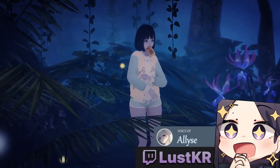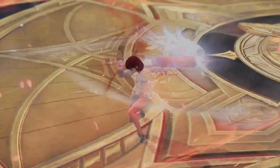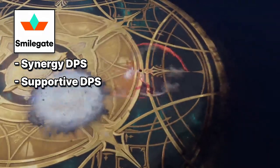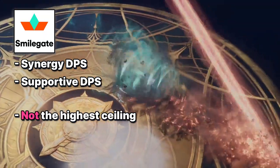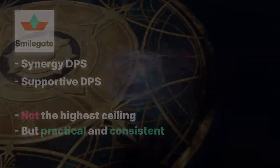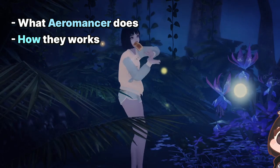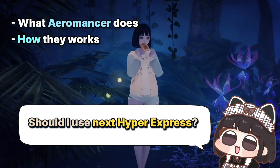Hi guys, my name is Alice and today we're gonna talk about the Erromancer class. Erromancer is a relatively new class. Smile guild labeled Erromancer as a synergy DPS, supportive DPS. They don't have the highest ceiling but they're very practical, consistent, and preferred in many raid lobbies. We'll go over what Erromancer does and how they work so you guys have some idea whether you should use your next Hyper Express on her or not.